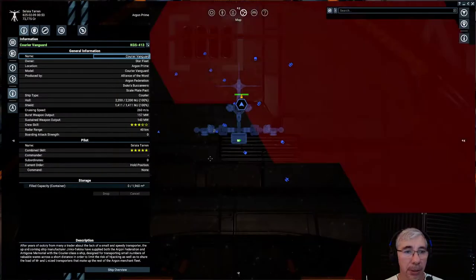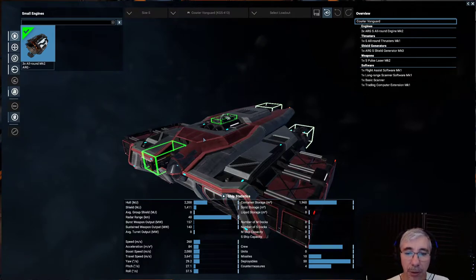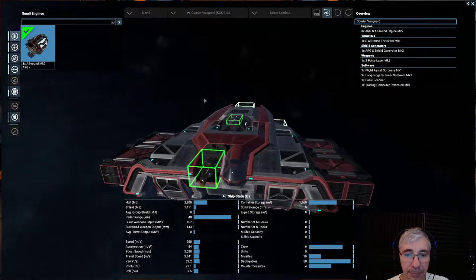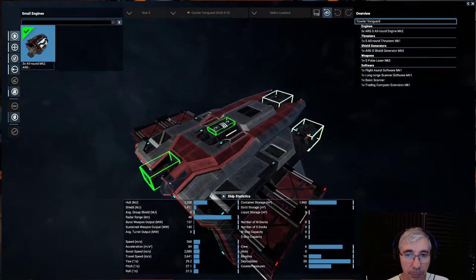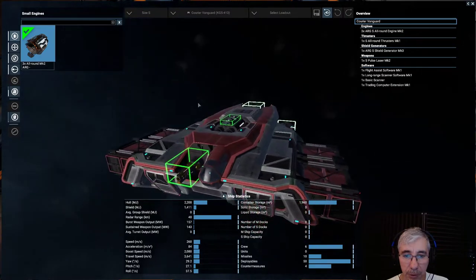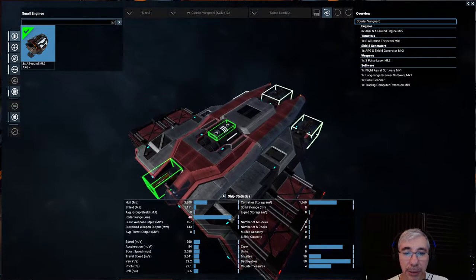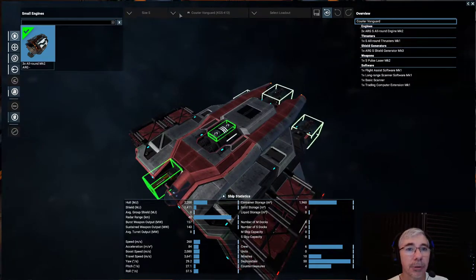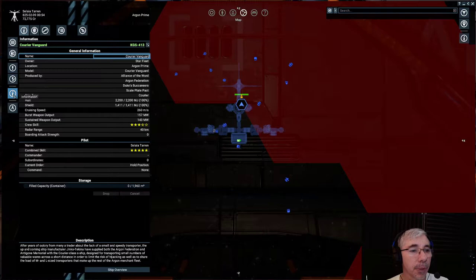Looking at the ship information: this ship can hold a crew of six, while the other one can only have a crew of three. By the way, the crew space is also used to transport people — there are missions where you transport people to some destination. This ship has a container storage of one thousand nine hundred sixty cubic meters, significantly more than the other.